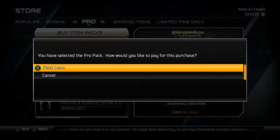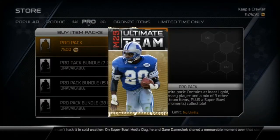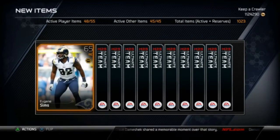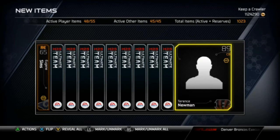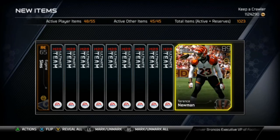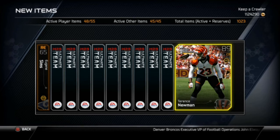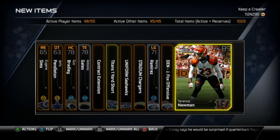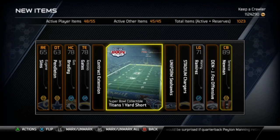Going to get this next Pro Pack going — I might buy one or two more. We'll get Eugene Sims, Terrence Newman. We're probably not going to get a fantasy player, but maybe one of those collectibles. Reveal all in 3, 2, 1 — boom. We got the Titans one yard short collectible.